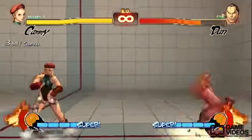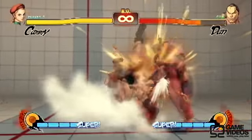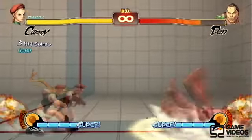Next up, we have Cannon Strike, Hard Punch into Cannon Spike — pretty damaging combo, and you can use this to punish the opponent when you're pressuring them.